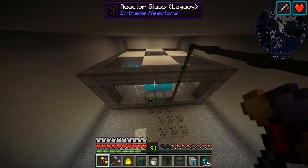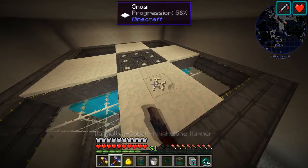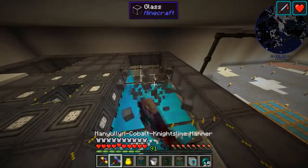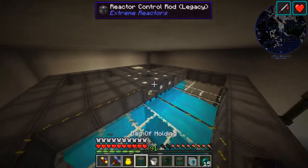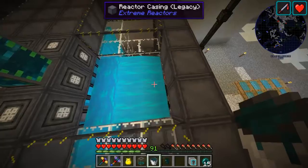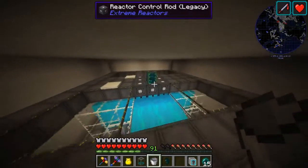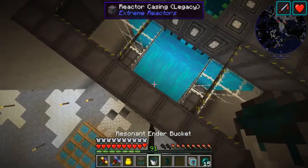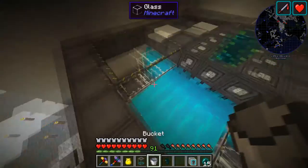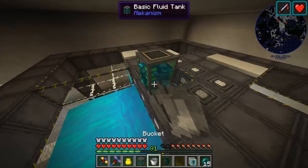So what we're going to do down here is we're going to fill up the outside of these with the resonant ender. Let's clear off the snow, then take this off here — like so. Place it down, pick up a bucket. I really don't want to touch the gelid cryothium because that stuff does a lot of damage. Good thing I have the telekinetic reach on my armor, so we can reach right down there and we will fill all of this up.